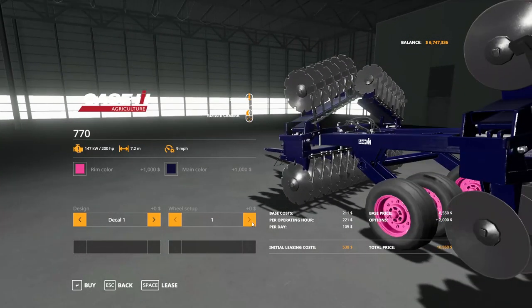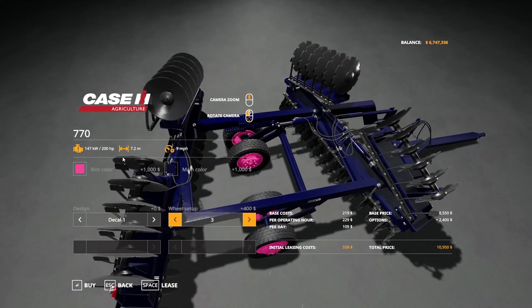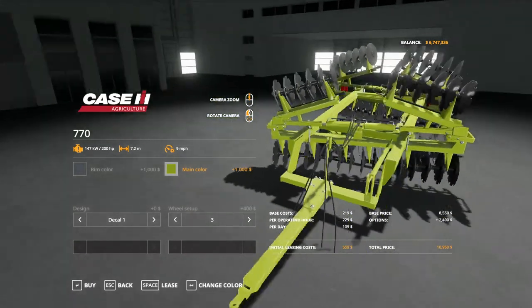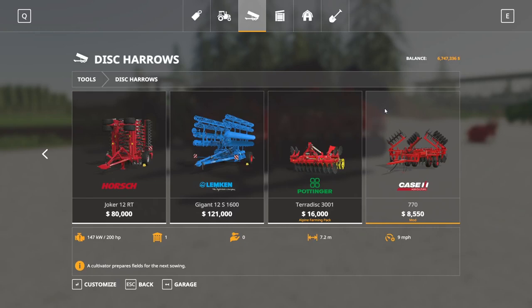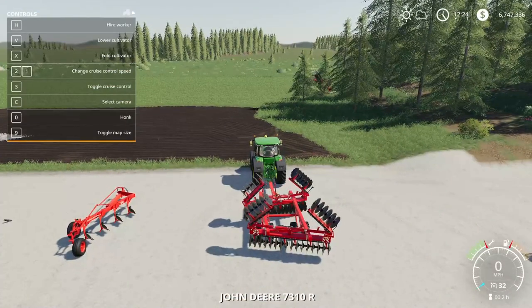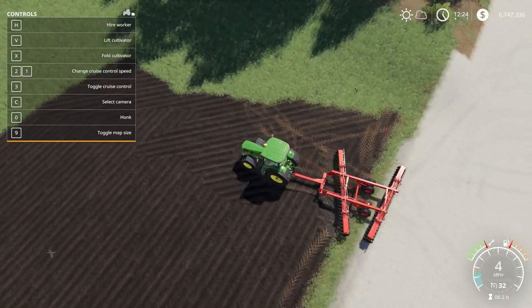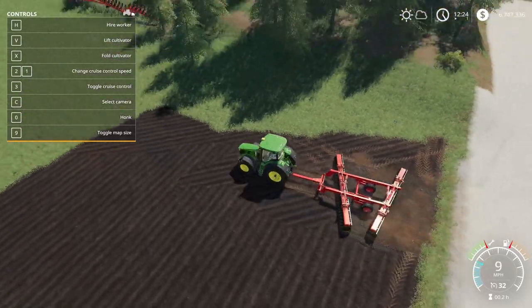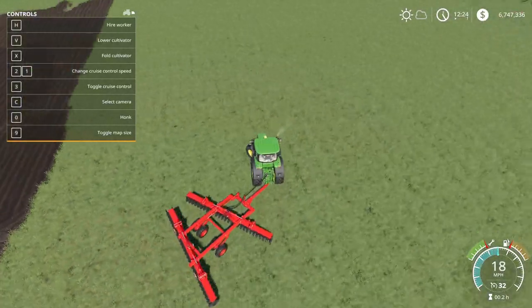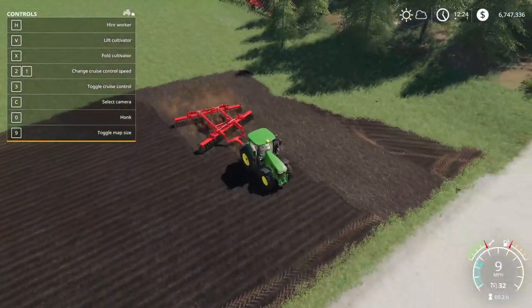It changes the Case IH decal on the machine. Wheel setup has three options — one, two, and three — which is cool to see on a cultivator. You can customize the colors even if you don't run a Case farm, making it look like a different brand. Really good detail on it. Unfolding it with X, then hitting V to lower it down — it does the cultivated state. Looks nice, does what it's supposed to do. That is the Case IH 770.